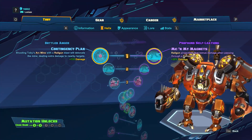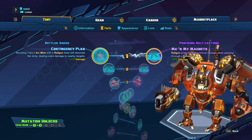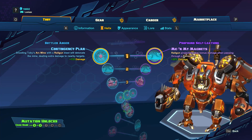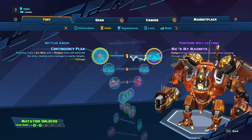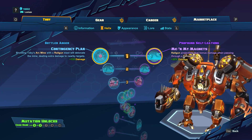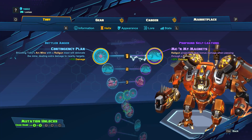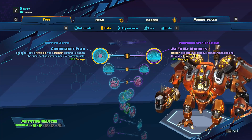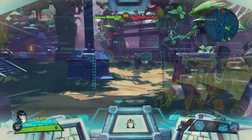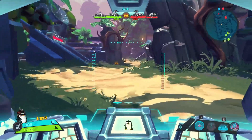Let's go ahead and take a look at Toby's helix tree. At level 1, we have two skills which buff different skills. I feel like at level 1, this is where I look at this and say, OK, I'm going to go Contingency Plan and go with a more Arc Mine-based build, or if I go Me and My Magnets, I have to go with a Force Field Railgun build. I feel like this is where your build really starts to take shape. These are very polarizing skills.